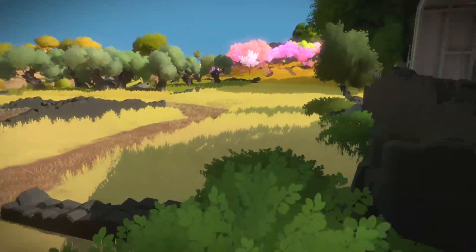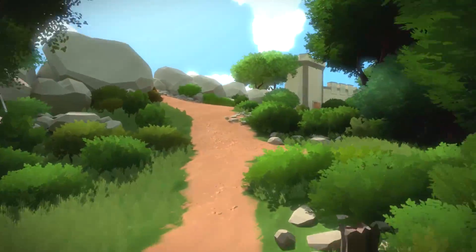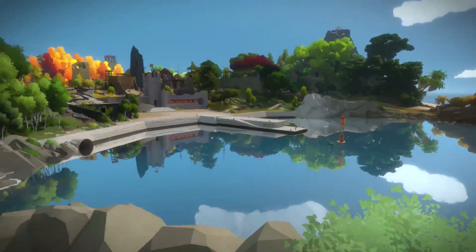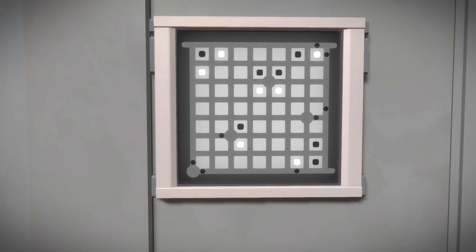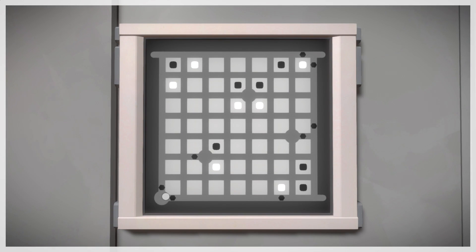Alright, we already killed those. I'd really like to explore this pool area but I don't actually know how to get there. It's a lock puzzle and I still haven't solved this — I don't even know what it's asking of me. It might be a segregation thing where I have to hit all the dots, which would be really annoying. Let's try that, I guess.